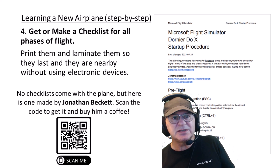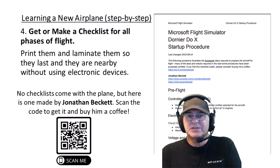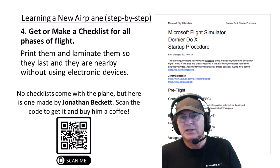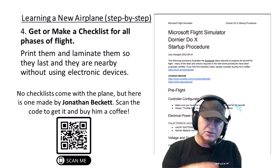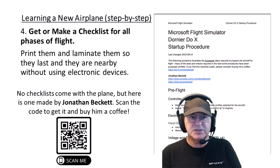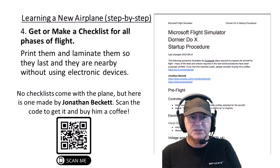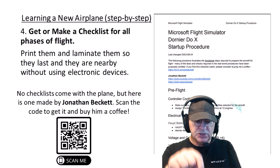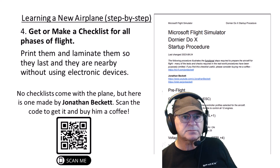Learning a new airplane — get or make a checklist. This checklist was made by Jonathan Beckett and it's excellent. I was starting to write my own when I was told about Jonathan's, and I was doing the exact same things — control one for the electrical power station, control four and so on. I wish I'd found it before. Go buy him a coffee when you find resources like this that people have spent time on.